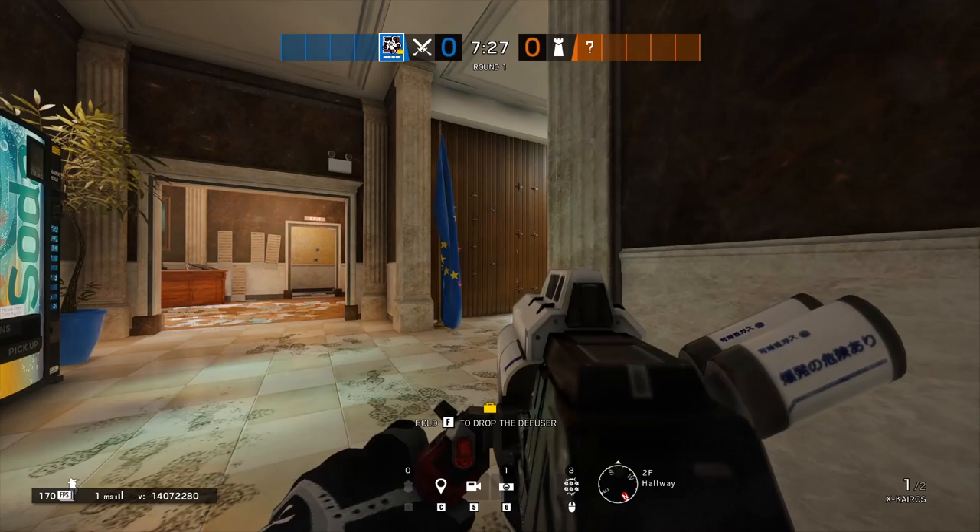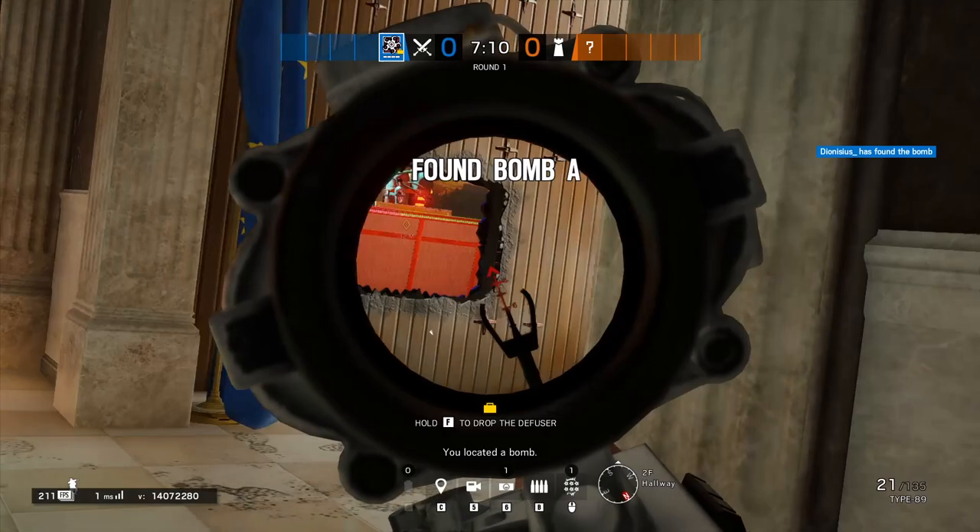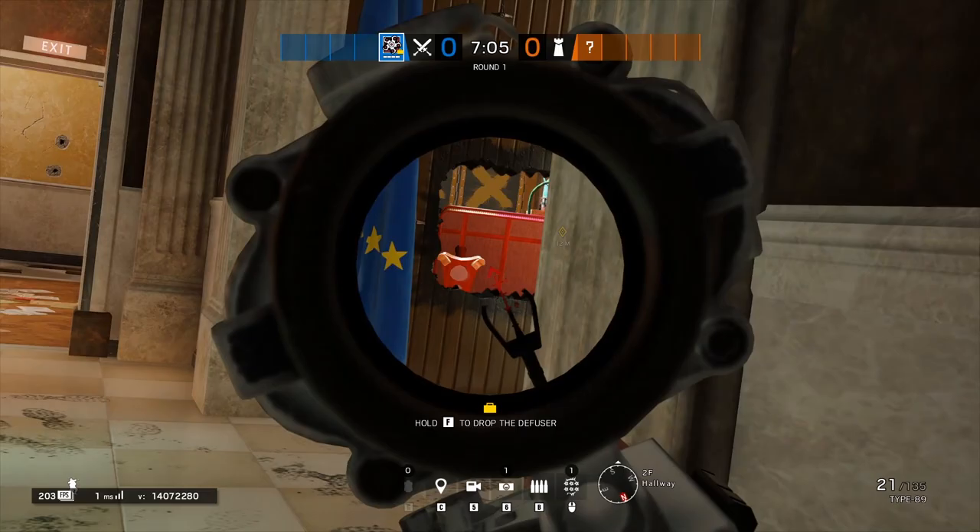Then you will want to take up position with Hibana near the vending machines and copy room door so that you can open the reinforced wall behind long desk. There are two panels that are very common to reinforce on the admin side, and if you open the right areas you can get angles not only behind the table but all the way onto the connector doorway.